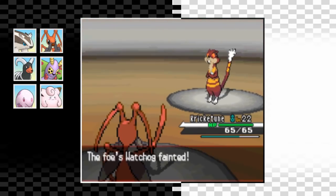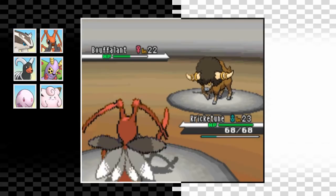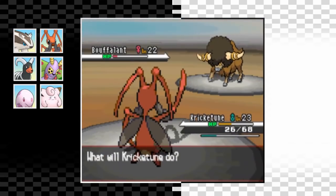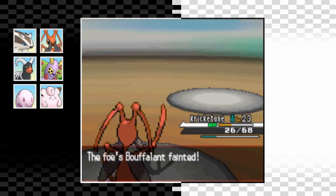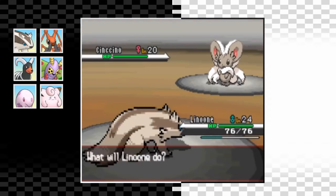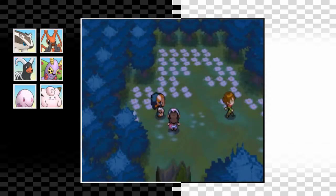Next up is Bouffalant - this thing's really bulky but I stay in and go for Rock Smash which does just under half and lowers her defense, even with a crit. She heals with a Super Potion but two more Bug Bites finish it off. Audino isn't really a problem either - two Bug Bites take it out. We're down to her final Pokemon Cinccino. I swap in Linoone, hoping to be faster, and we are - we even get a flinch with Headbutt, and one more is enough to take it out. That's two badges down.